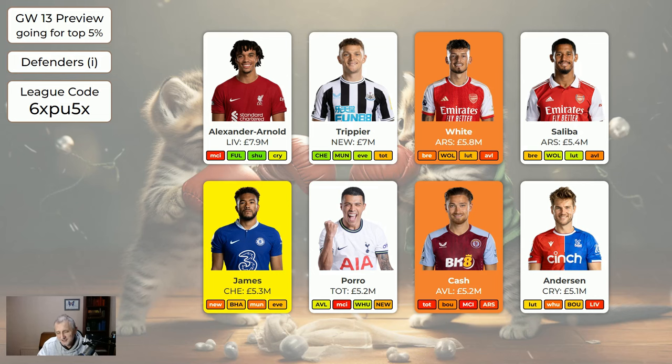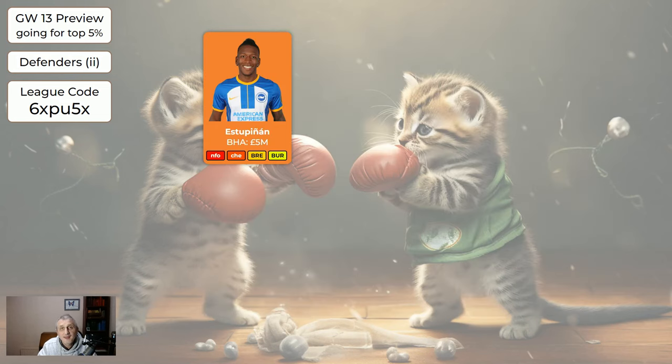Nansen Palace away to Luton might get a clean sheet. Akanji is still marked as injured — we were holding on to him because he was going to come back and needed a good run of fixtures, but he came back, played 12 minutes, then went off injured again. So he is absolutely sellable, especially if you've got a few flagged players. It's very unlikely he's going to play this week and you don't really care about him next week away to Chelsea anyway.